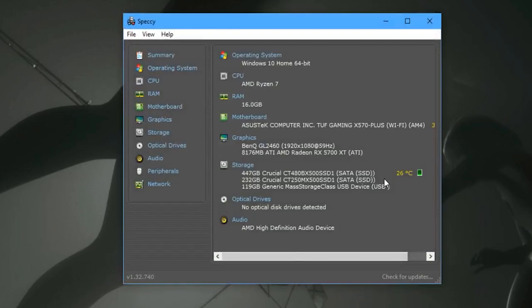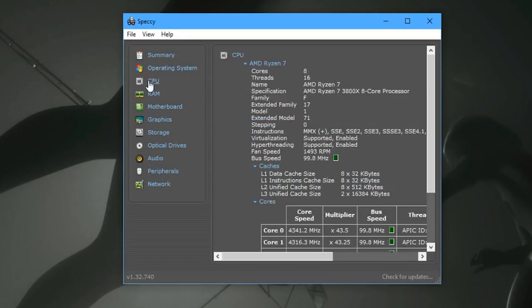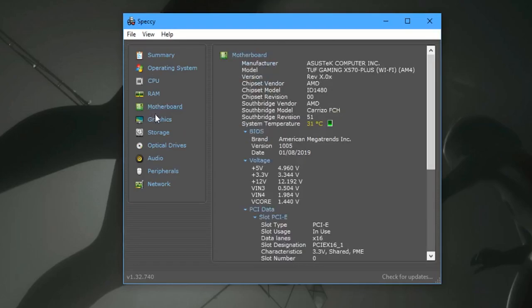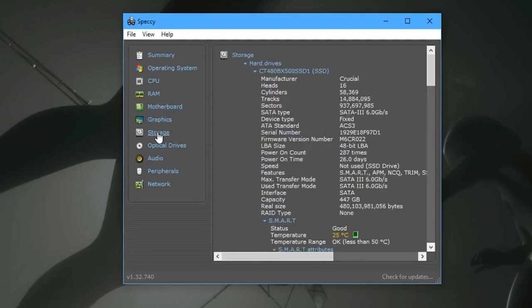First up, you need to figure out what your computer specs are — you can't know what games your PC can run otherwise. While some tools auto-detect these things for you, the most thorough and accurate methods require you to know your detailed system specs. Tools like Speccy can do this for you, but may not be as accurate for pre-built PCs and certain GPUs. If you can't get a detailed reading of your processor, RAM and graphics card from it, you may need to do a little extra research.